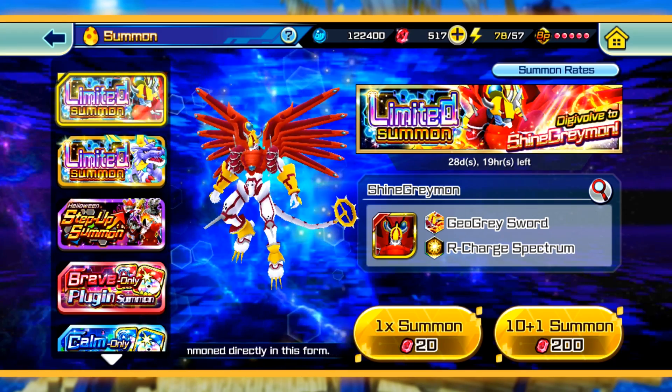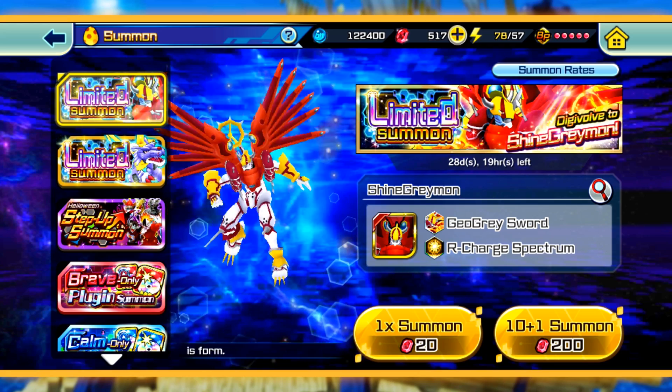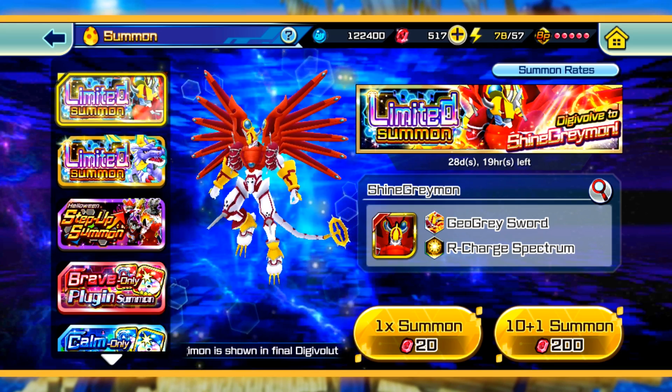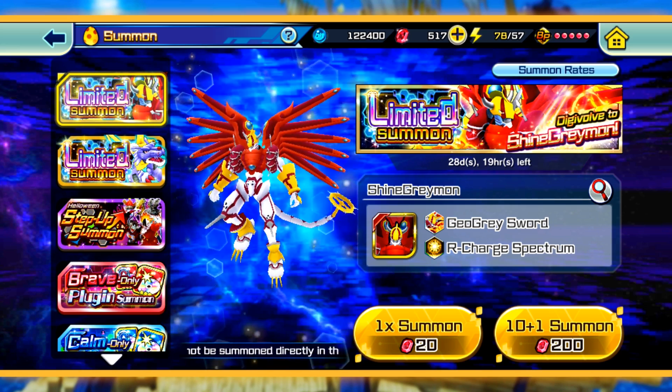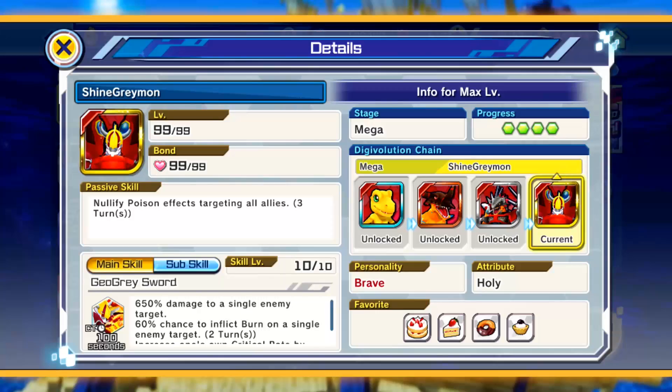We're just gonna start off by reviewing the unit. If you just want to watch summons, feel free to skip ahead. So ShineGreymon — this is a Brave-type Digimon. His passive skill nullifies poison effects targeting all allies for three turns. That's actually pretty good. There are some pretty relevant poison-type attackers in the game, like VenomMyotismon and MinerVamon, so there's a lot of poison flying around. Not bad for three turns.